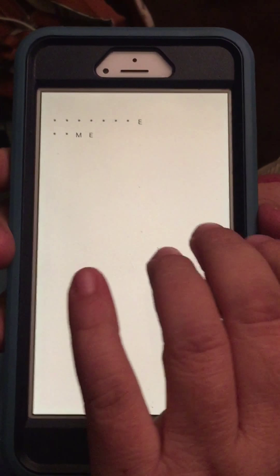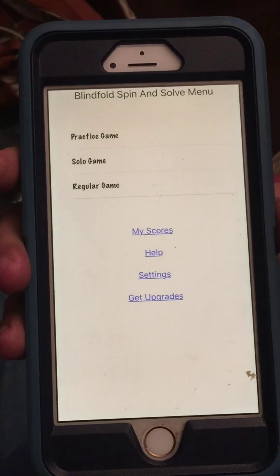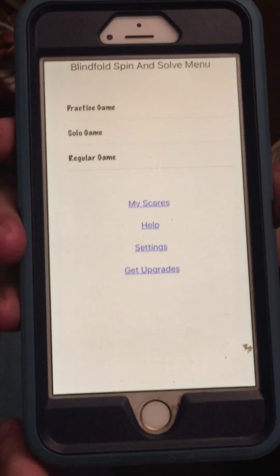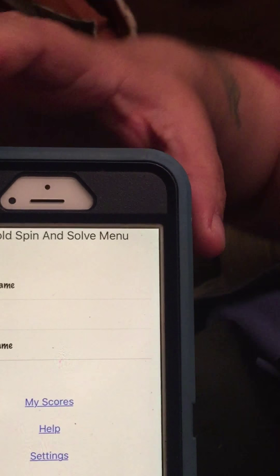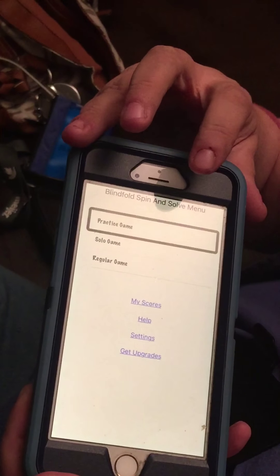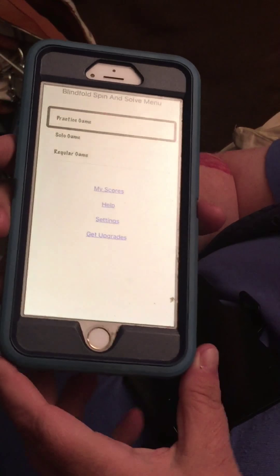Swipe up with three fingers to return to the main menu, or swipe up with one finger to play another round, or swipe down to hear the puzzle solution again. Now Paul, when I do this — I want you to tell me what you see. It didn't make a sound. Did it go back to the menu? It went back to the main menu but it didn't say it. If I touch up near where the status bar would be — nothing. I saw in a set of update notes for another game to shake the phone, so I'm going to try that. Apparently that's what you've got to do.